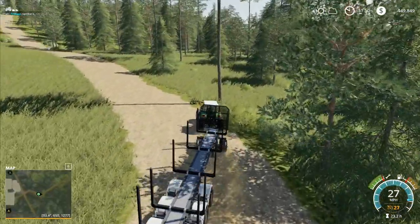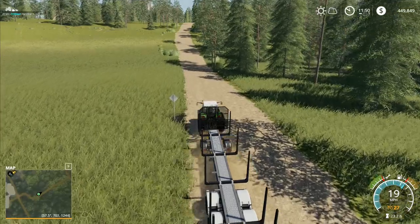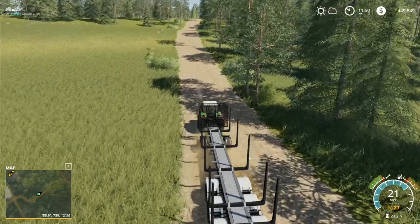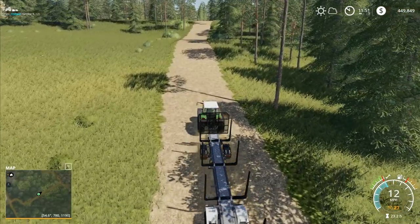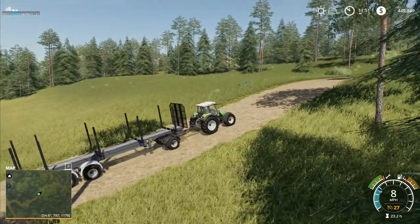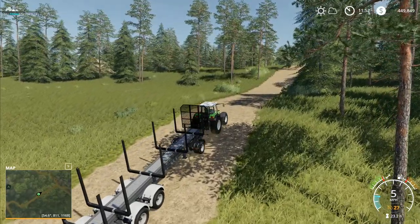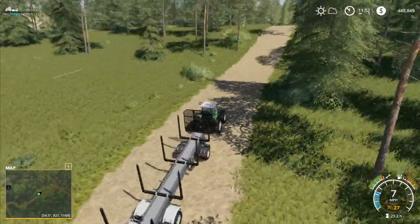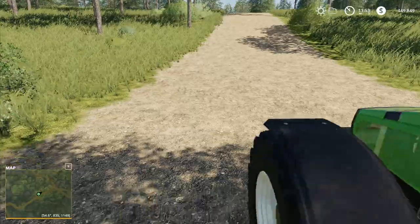I still think the next piece of land we'll buy will be the bit up the top of the hill rather than the bit to our right. The bit to our right would probably be useful but we probably won't end up using it. I'm very curious how the Ponsse Scorpion tree harvester is going to cope with those weird trees - the ones that don't exist properly. What's going to happen when we try to harvest one of those - is it going to do something really bizarre and weird?